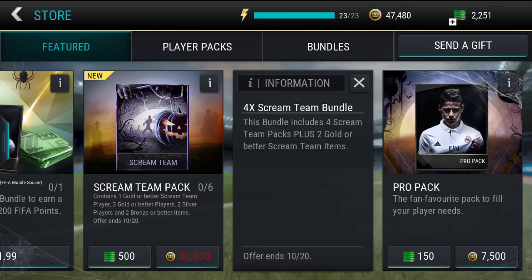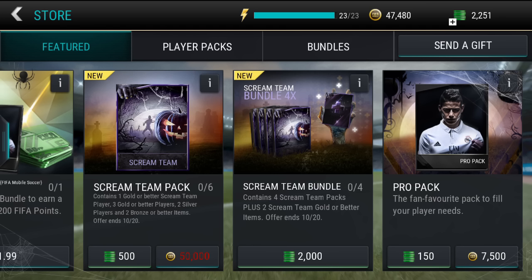Now let's move on to the main event of this video: the 4x Scream Team bundle. This bundle includes 4 Scream Team packs plus 2 gold or better Scream Team items. Each Scream Team pack contains 1 gold or better Scream Team player, 3 gold or better players, 2 silver players, and 2 bronze players or better items.